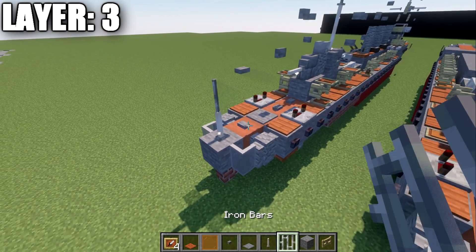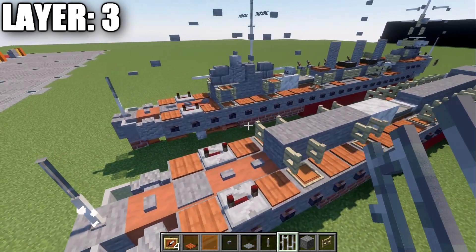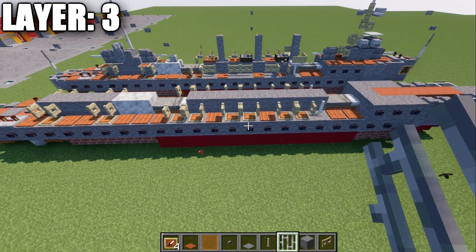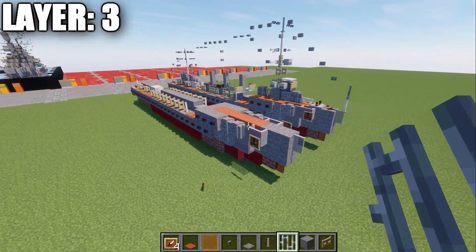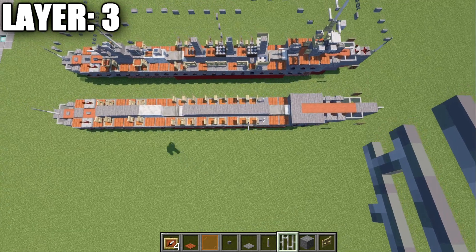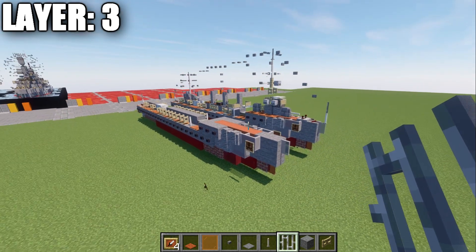On the very back, place an end rod and then an iron bar going up from that end rod. That completes this layer. Here is a top-down view of layer three. With that, we'll be moving on to layer number four.